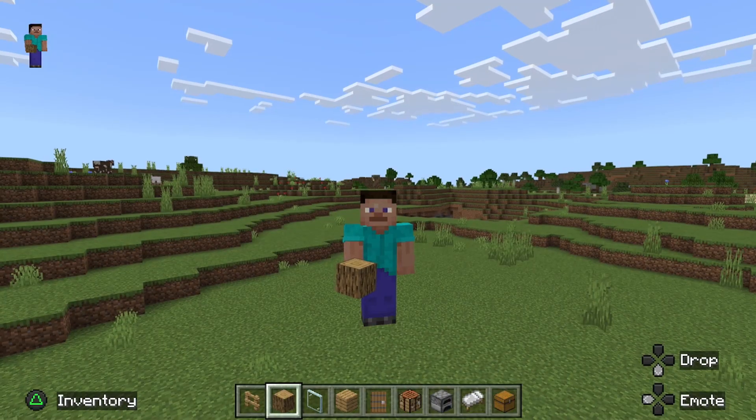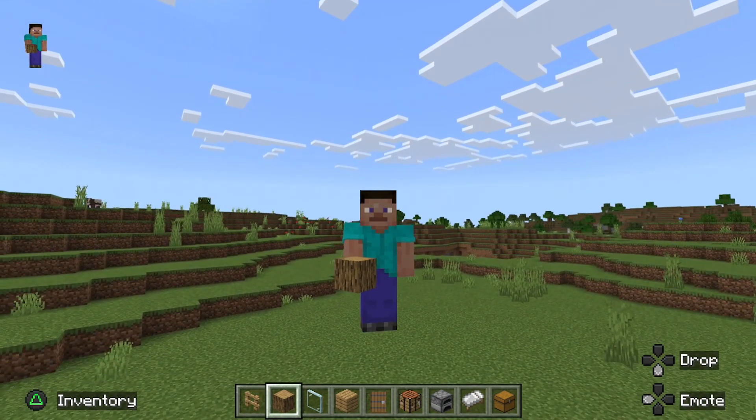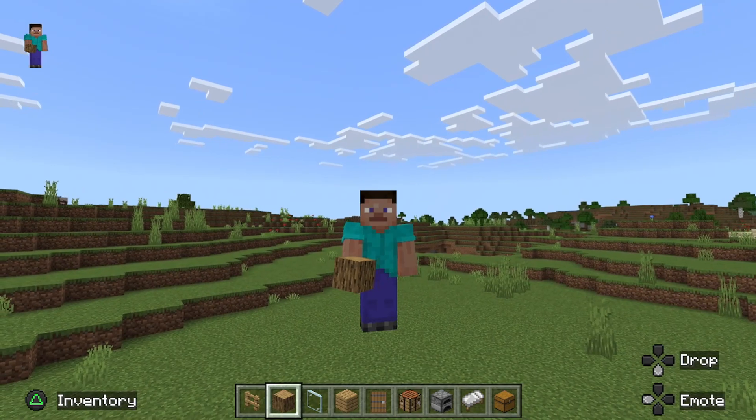So to make this survival house, the things you're going to need are on the hotbar as you see down below. All you're going to need is those — nothing too complicated, simple things to get.